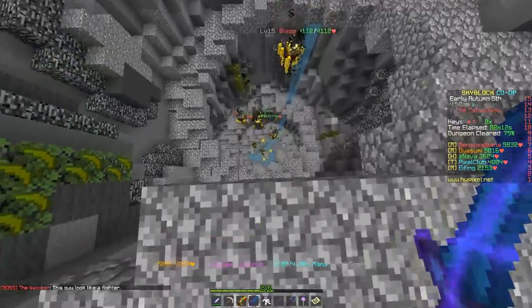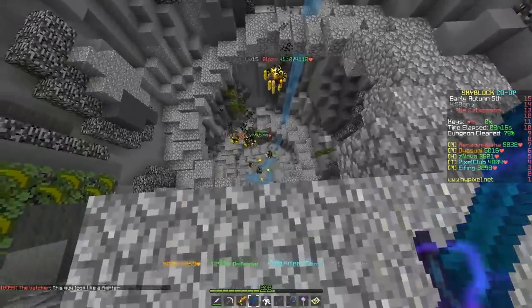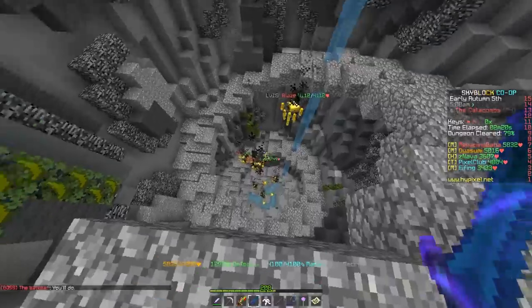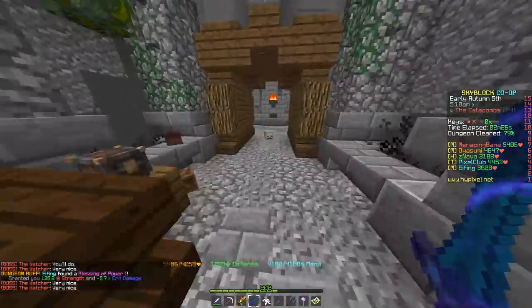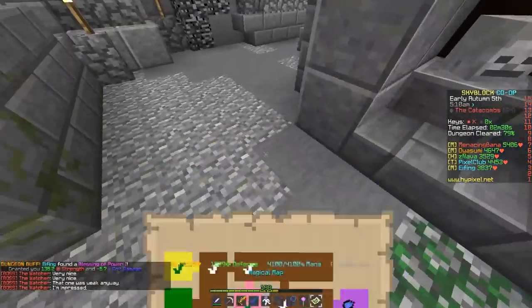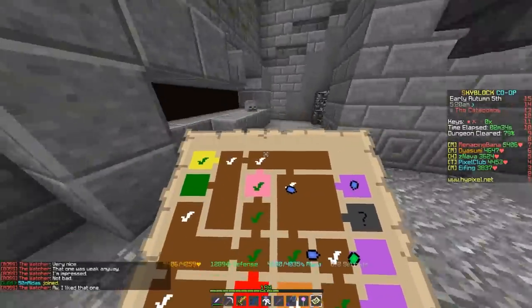My first tip is to honestly just skip the blaze room. Blaze room is too annoying to do. Unless you have a teammate who's using that one mod that's pretty much just cheating the blaze room, I just wouldn't bother with it - it takes too much time. Taking the hit on the XP does not really hurt the run that much. You're still going to get a solid A, and we're not going for S's here anyway. The blaze room is just really annoying.